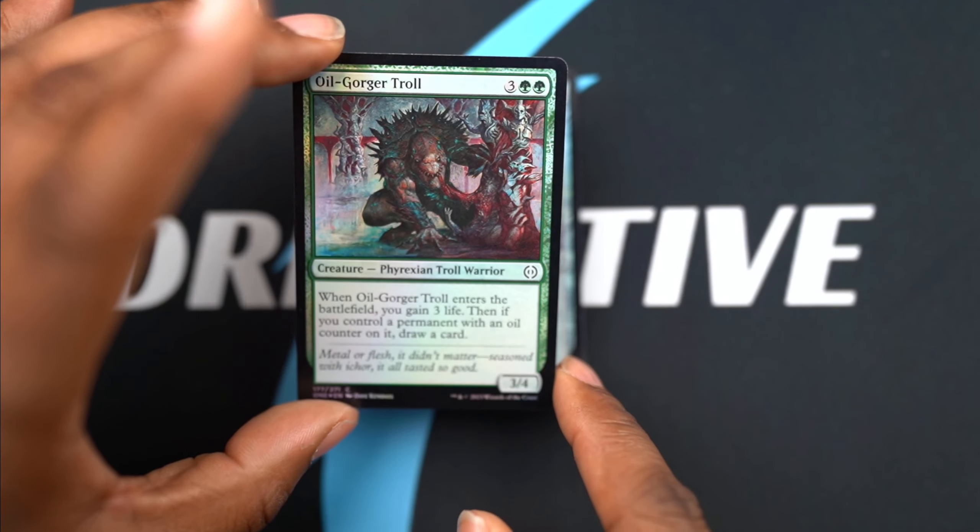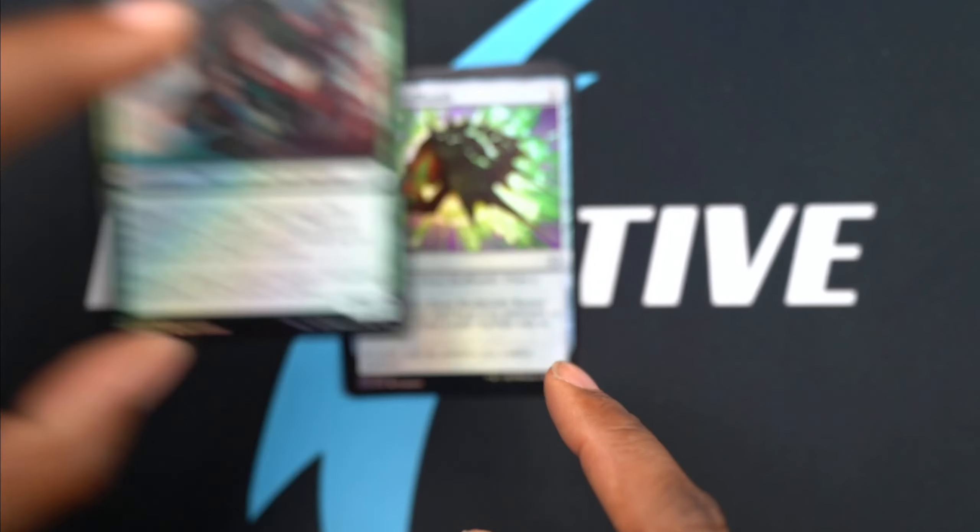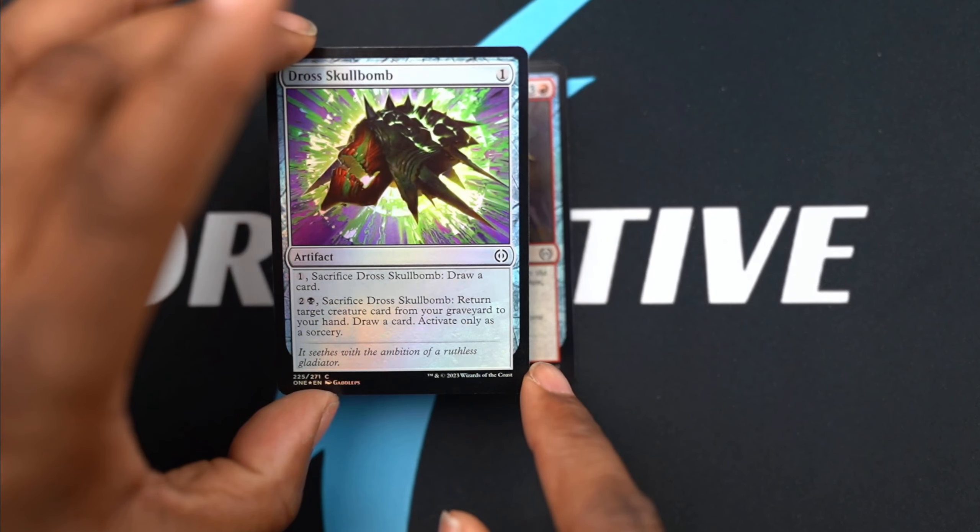Oil Guard Troll - once again, lots of foiling going on here. Draw Skull Bomb.